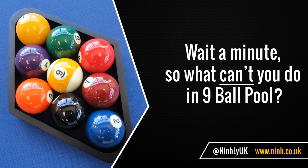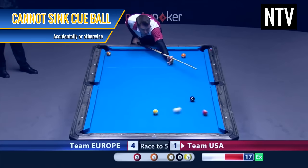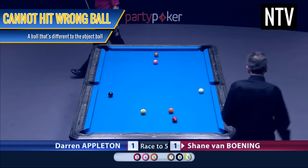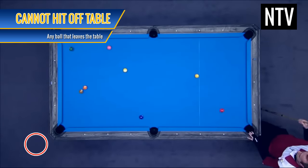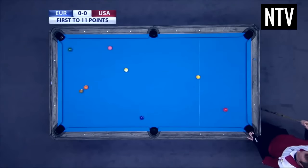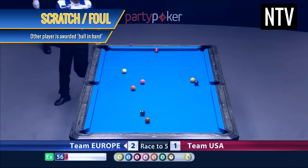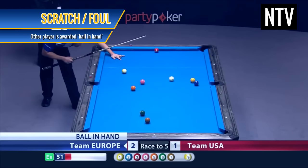So what can't you do in 9 ball pool? You cannot touch any of the balls with anything except your cue. You cannot sink the cue ball accidentally or otherwise. You cannot hit an incorrectly numbered ball out of turn. You cannot fail to hit the object ball. You cannot hit any of the balls off the table. You cannot hit the cue ball twice in one stroke. And in ranking events, you must complete your shot within 30 seconds. These infractions result in a scratch or a foul and your opponent will be awarded the cue ball in hand. He can then place the cue ball anywhere on the table and continue with his shot.